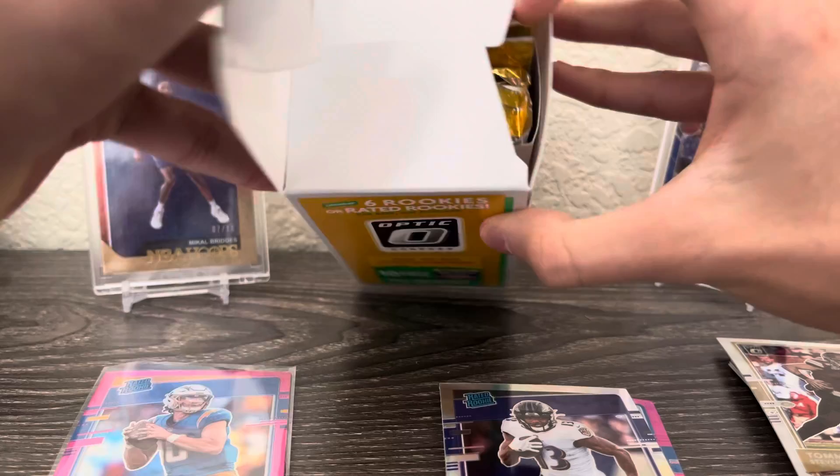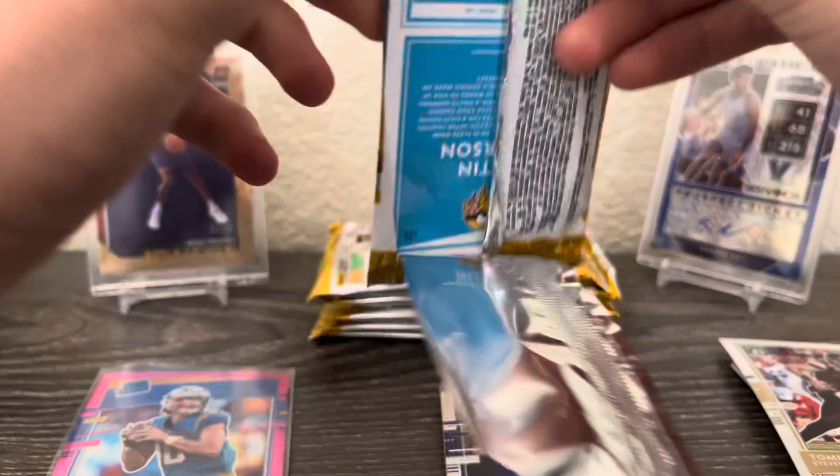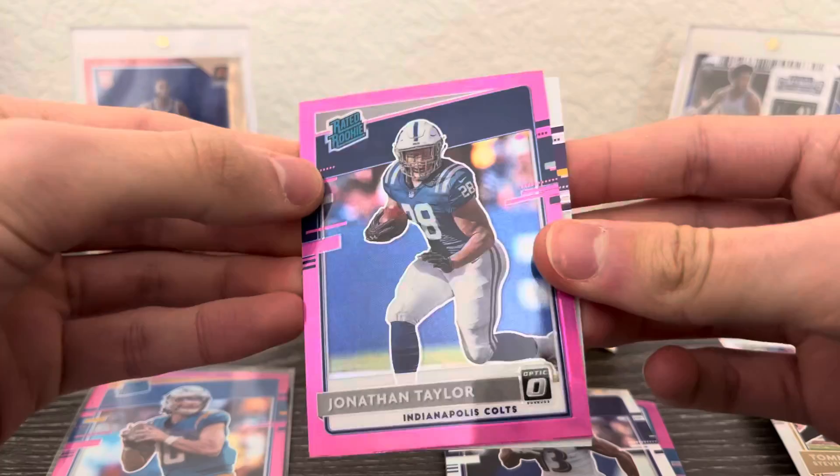These packs got beat up a little bit, but here we go. Sterling Shepherd, Drew Lock rookie. Hey, this isn't bad either — we got a Jonathan Taylor pink. He's having a great year. And Justin Jefferson. Honestly, these two are on different tiers from the other pile. That was not a bad pack.